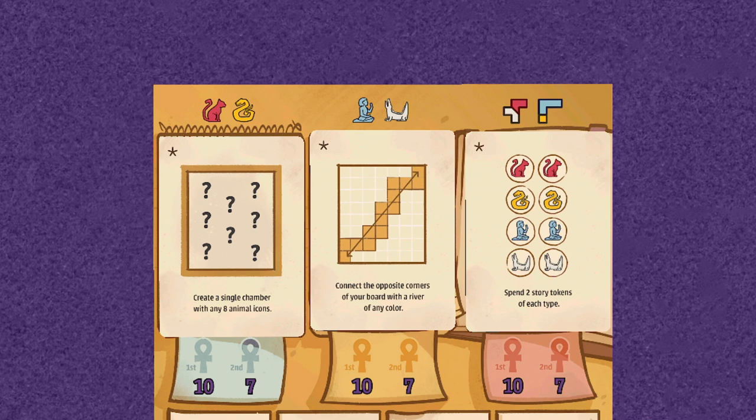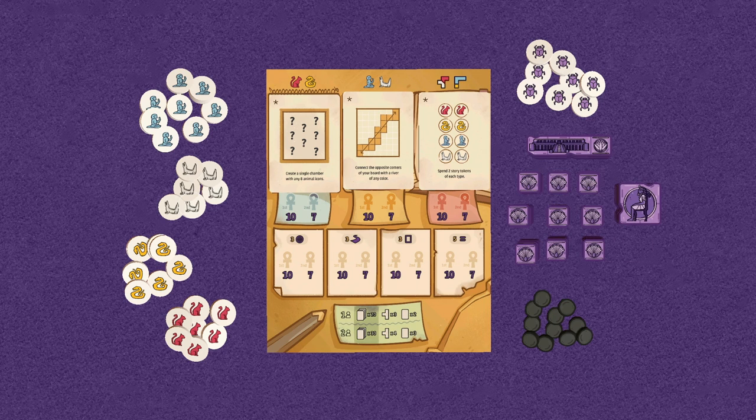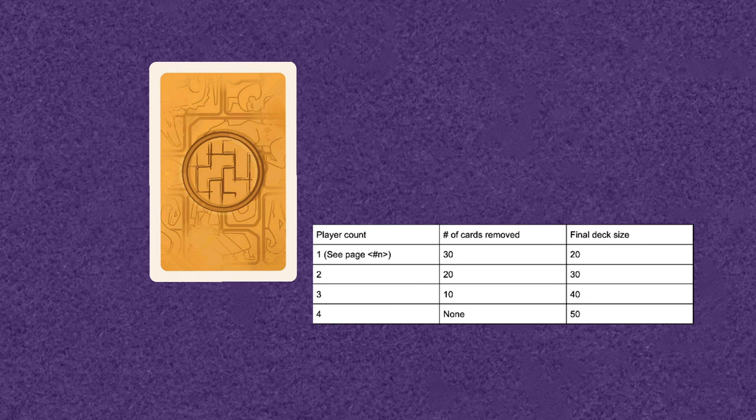For your first game, it is recommended that players use the cards marked with a star, returning the remaining achievement cards to the box. Place the Scarab Tokens, Colored Tokens, Cartouche Tiles, and Black Tiles in a supply in the center of the table. Shuffle the story cards together and randomly remove a number of cards back to the box according to this chart.